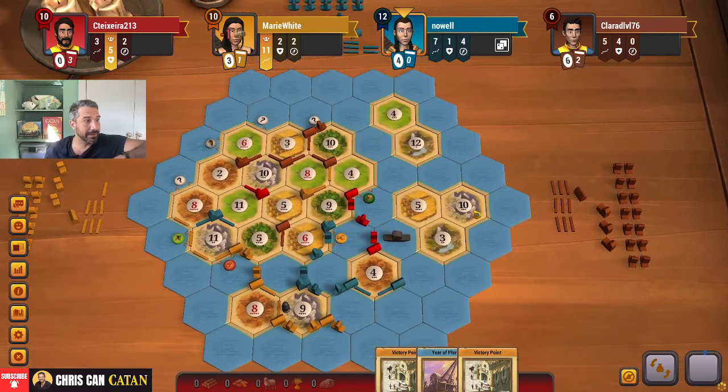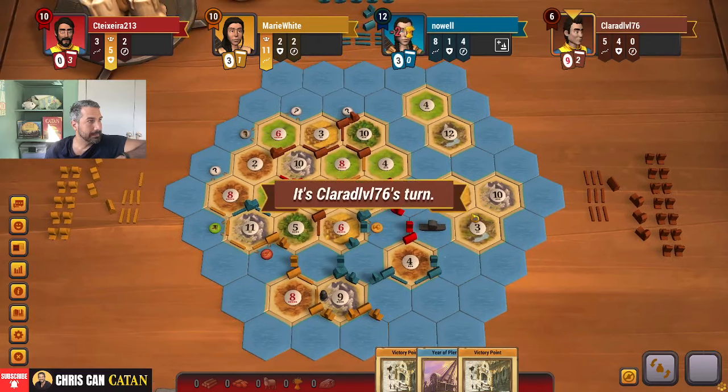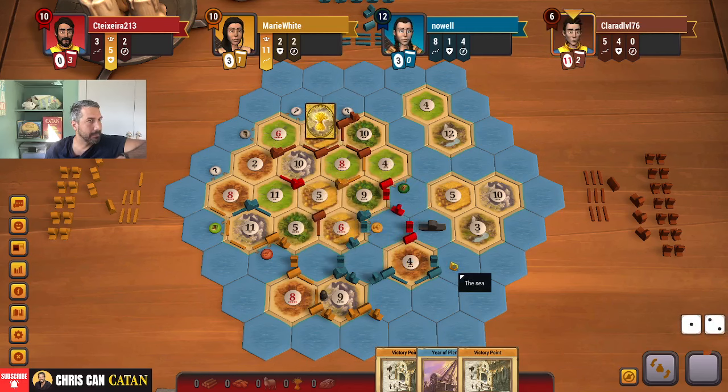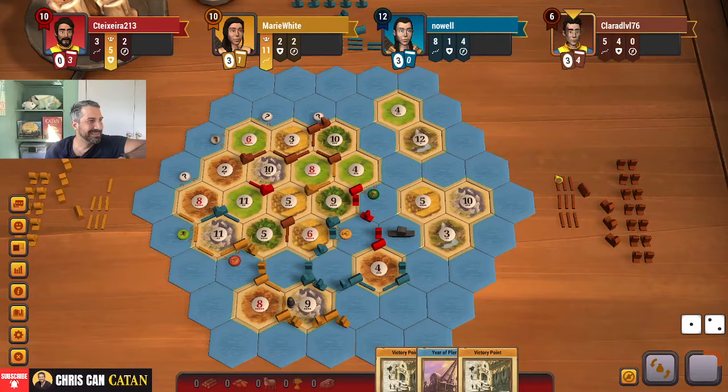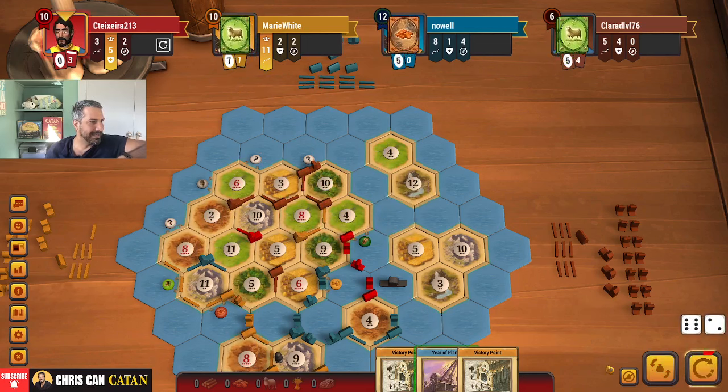Them buying a card — I don't mind the card buying, it's not a bad thing here for me. That's bad — if he needs a knight, if he's got a knight, he should move it. Right here. That's bad. This is why I'm desperate to buy a card. This is worst case for me — I can't do anything.